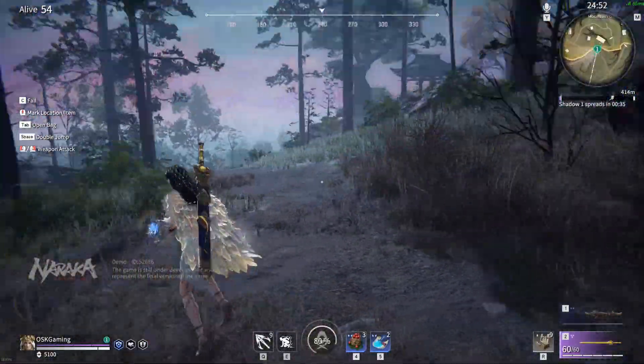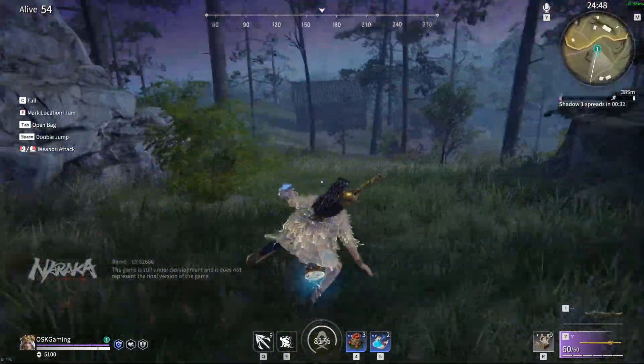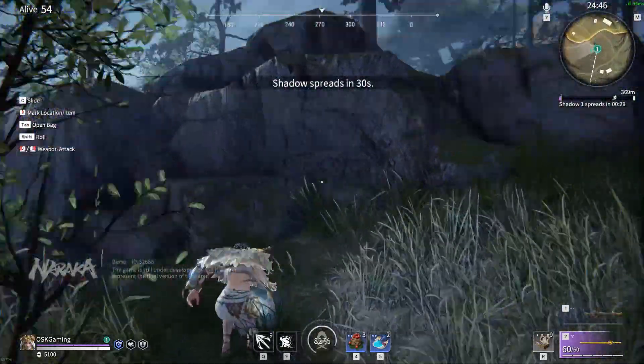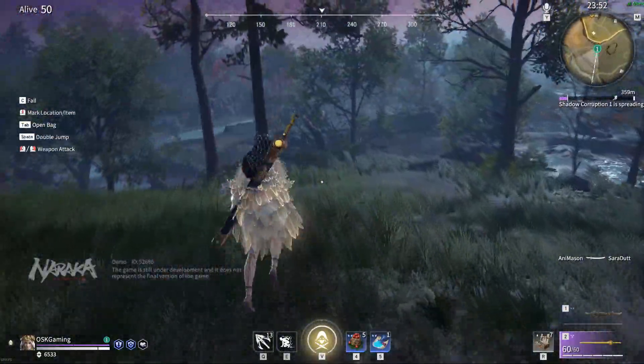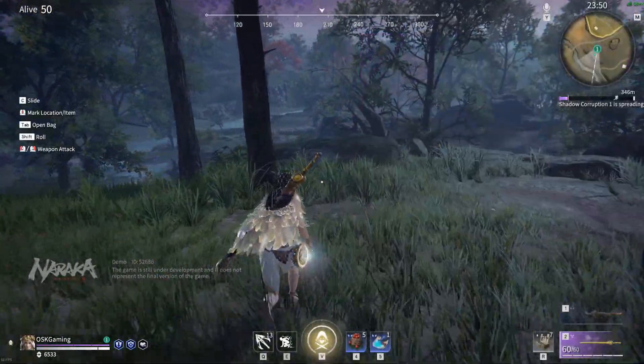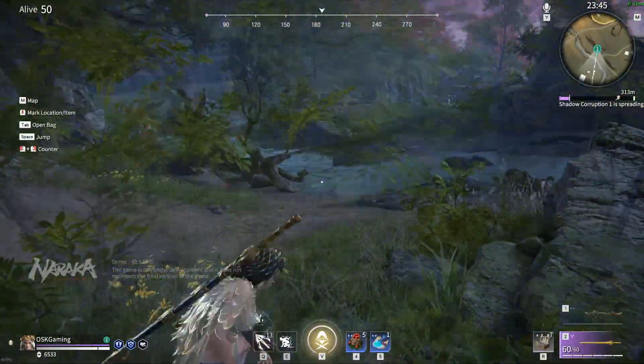Now that we've gone over the basics, let's get into some advanced moves you can do. First you're going to want to know about slide hopping — yes, I am just making these names up. Slide hopping is done by sprinting, sliding, jumping, and repeating. This actually goes slightly faster than regular sprinting speed and is great for chasing down enemies trying to run away, mixing up your movement, and just traveling efficiently.